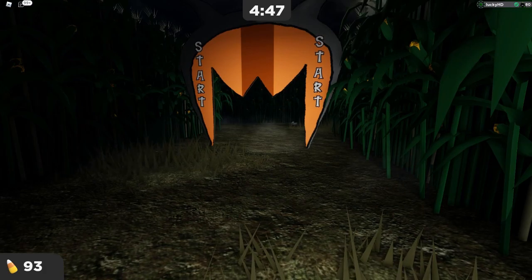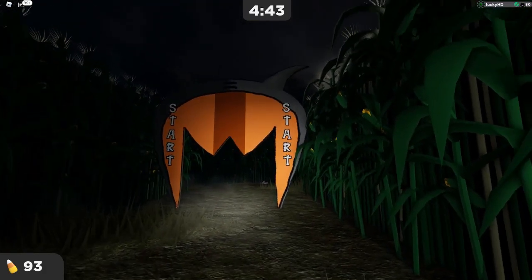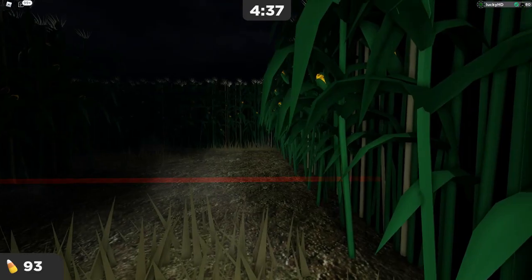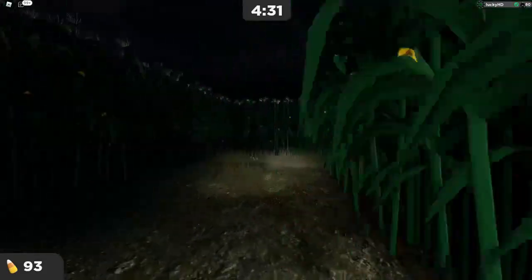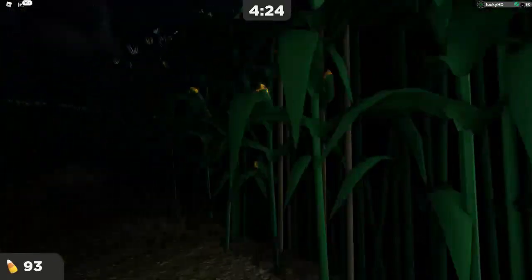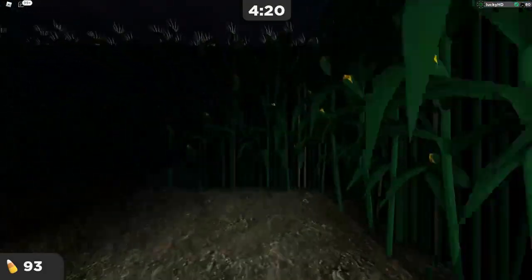So yeah guys, that is of course how to do the maze. I'll do a little demonstration right here — you look at the Metronet sign and you go to the right, and you stick with this right wall the entire time. I hope this helps. If you need any more help, myself and other people in the comments can help you out. Definitely let me know if this works for you down in the comments below. If you guys enjoyed this video, make sure you like and subscribe, and I'll see you guys in the next video. Peace.